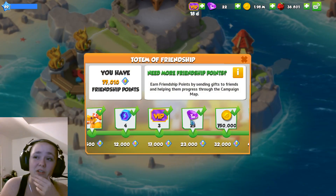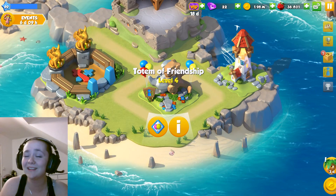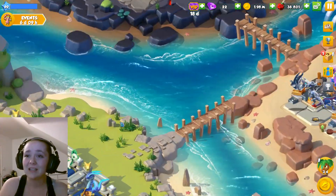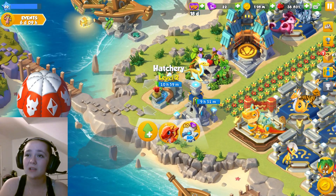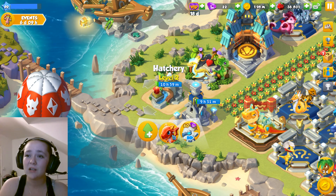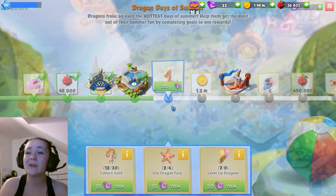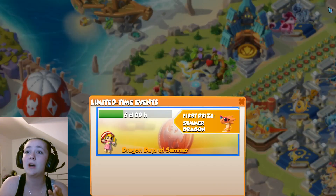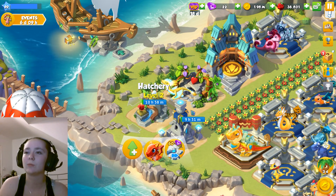Have we almost hit the next milestone? We're 3000 off — that'll probably put me up there. Like I said last time, we were just hatching these Fire Dragons. The best way to get the level-up dragons is to keep hatching Fire Dragons and then leveling them up. But since it reset, we need to wait for the timer to reset — we can't really do that at the moment.